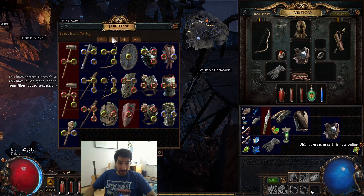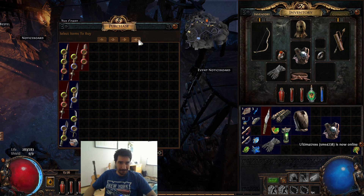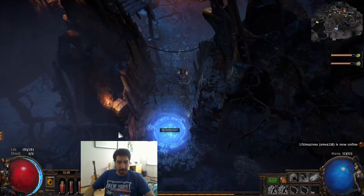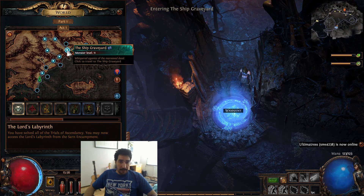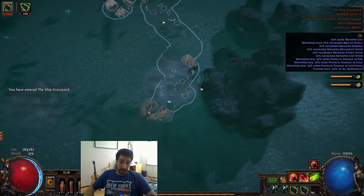Check if the vendor has a bow - which he doesn't. It is a problem but we're gonna have to fix that later on. Go back to the Ship Graveyard because now you know where Fairgraves is.